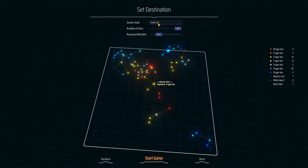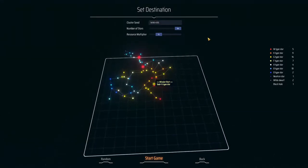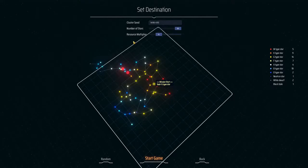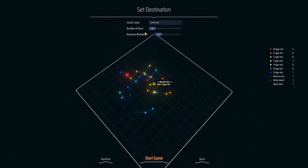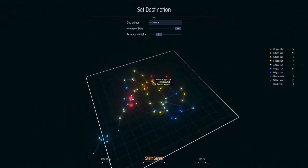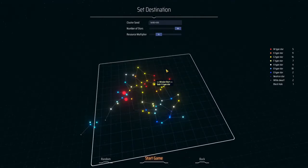At the top you have Cluster Seed. If you have a seed from online or a friend that you want to try out, you enter it here — like if I just put in random numbers, that's the seed you get. It's all procedurally generated, and you're always going to start on a G-type star. You can adjust the number of stars from 32 to 64. In your resource multiplier, 1x is the default, you can go down to 0.5x all the way up to infinite, which I believe means your ore patches never run out — but don't quote me on that.